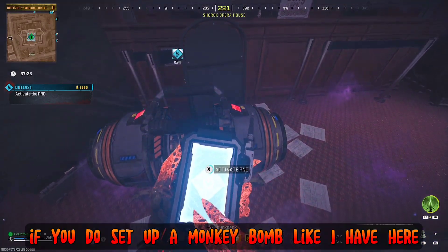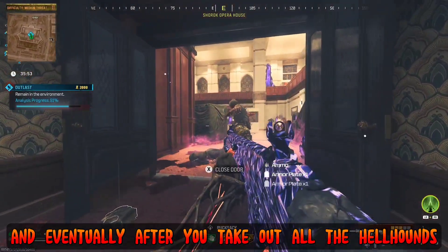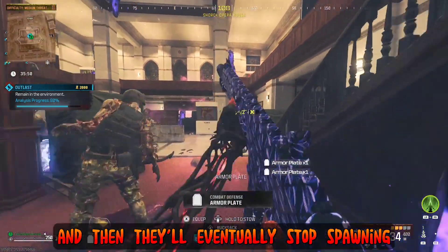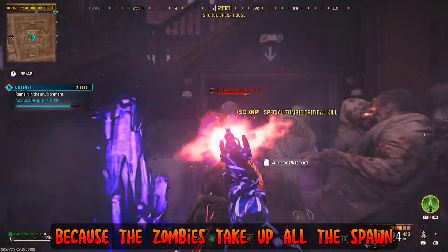As a side note, if you do set up a monkey bomb, just let the zombies pile up. Eventually, after you take out all the hellhounds, zombies will keep spawning and then eventually stop, and no more hellhounds will spawn either, because the zombies take up all the spawn slots.